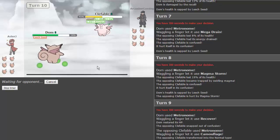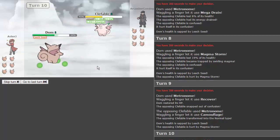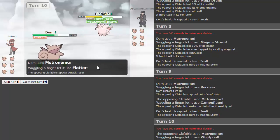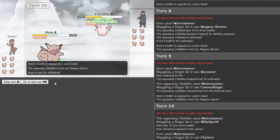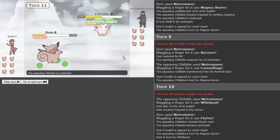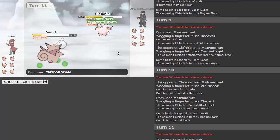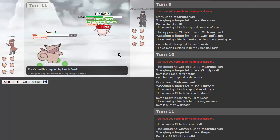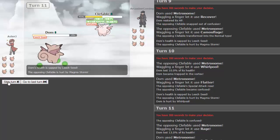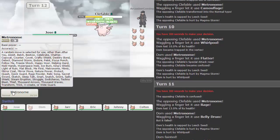We need to keep pushing but he gets whirlpool — that's not good. We go for flatter to confuse him again — boosting his stats but he's confused and trapped in magma storm, so we're both wearing each other down. He goes for rage doing a little damage because he's plus two. We go for belly jump — fails, obviously. Dom's going to go down to the whirlpool. Unfortunately, we're relying on Jose now.